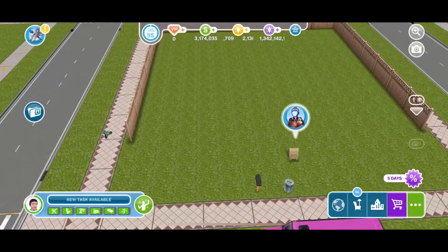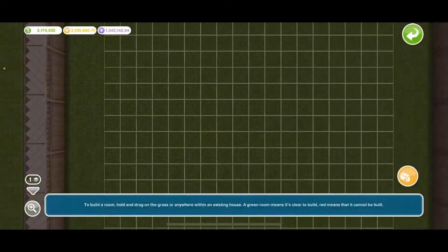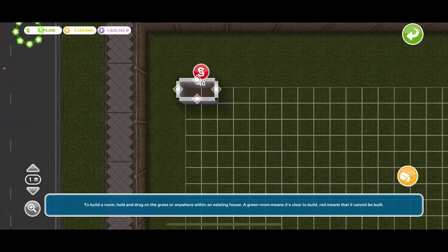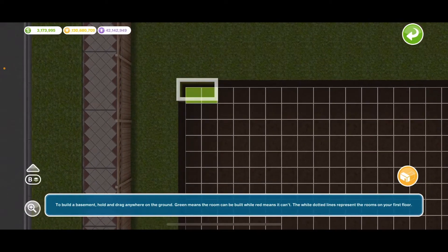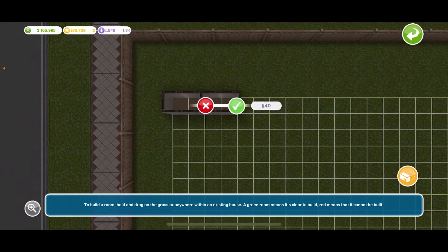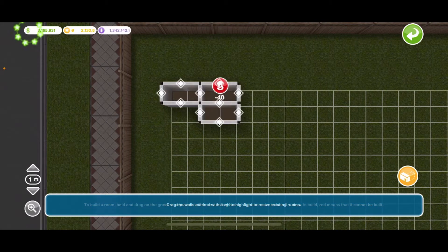Let's get started. You're going to go to Rooms and do a two-box room right here. Then go to Basement and do a two-box room there too. After that, build another two-box room like I'm doing, and then another two-box room like so.